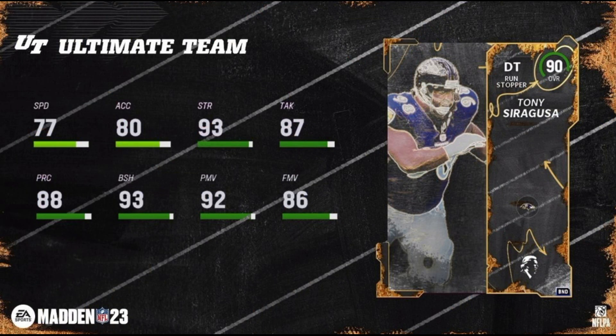Starting off with Tony Siragusa, who is the free 90 overall you get from the solos. With his recent passing, I think it's pretty awesome that EA made it possible for everyone to get him for free, and he's definitely a very usable DT at this point in the game. I'll go over his and everyone else's abilities at the end of the video. I've got a separate slide that will show everyone the special abilities that each player gets and the cost.